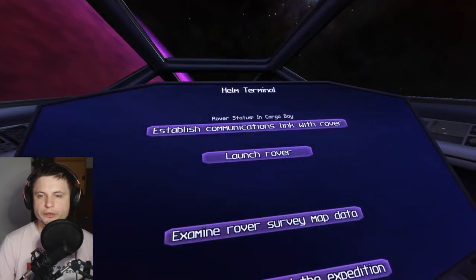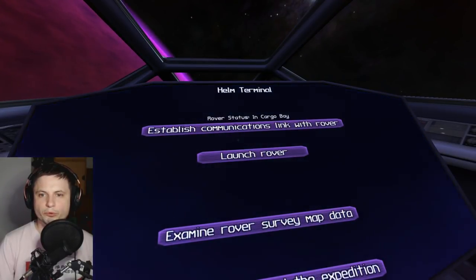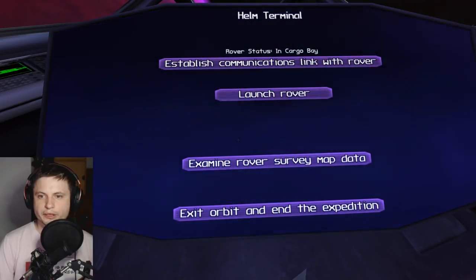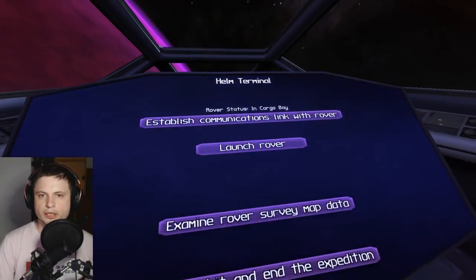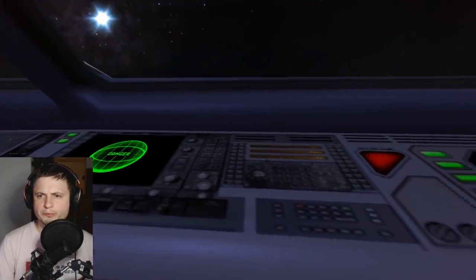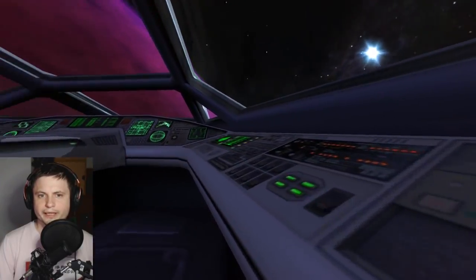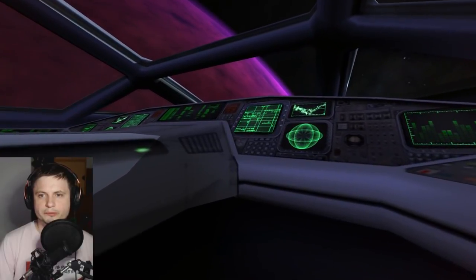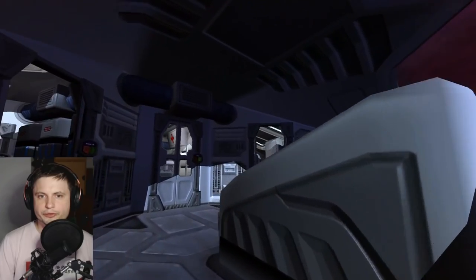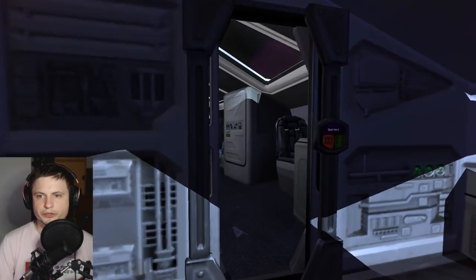Establish communication with link rover. There are options: communication link with rover, launch rover, examine rover, survey map data, exit orbit, and end the expedition. So this is kind of what I saw on Steam — I think there's going to be rover exploration here. But let's see what else there is on the ship first.